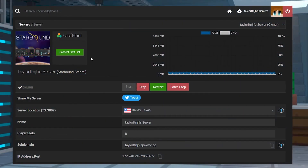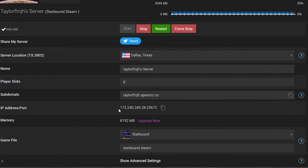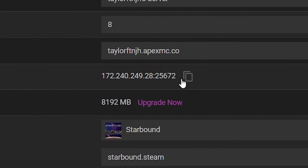Head into your Apex server panel and make sure that your Starbound server is online. From the main panel page, scroll down to the IP address port section and make sure to copy this address. Before you can connect, you will have to separate the server address into the individual IP and port. The numbers before the colon are the IP address and the five digits after is the port.